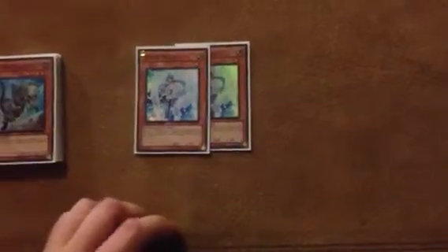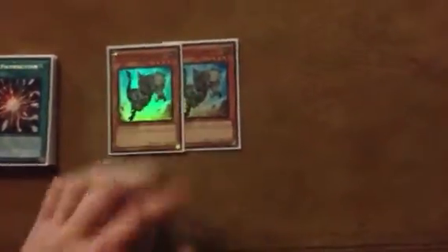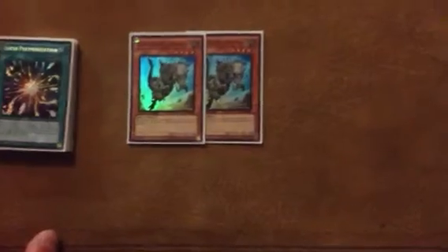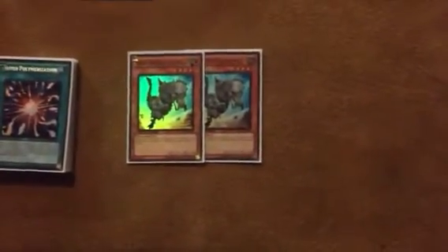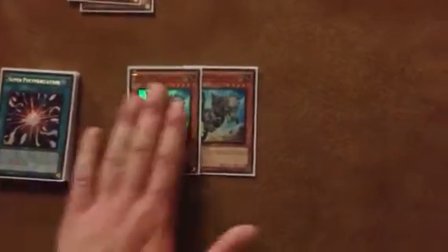For the side deck, we have Gorz the Emissary of Darkness for Dino Rabbit, Chaos Dragon, and Rogue Dex — they don't really expect him in Bubble Beat, so it's all good. Double Effect Veiler for the Inzektor matchup. Double Fossil Dino for Chaos Dragon mostly, and also good against Dino Rabbit. I decided to take out Snowman Eater for this guy just because my Chaos Dragon matchup is so bad. Fossil Dino backed up with Dimension Prison and Book of Moon — they can't do nothing, really.